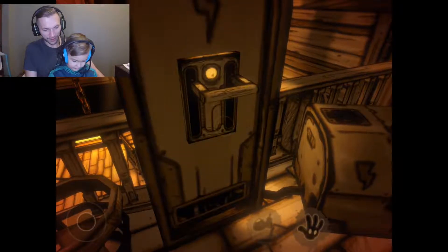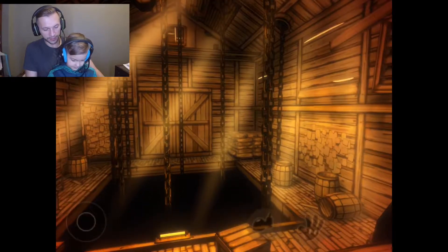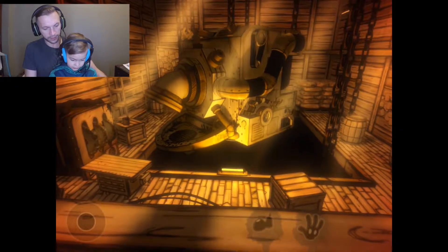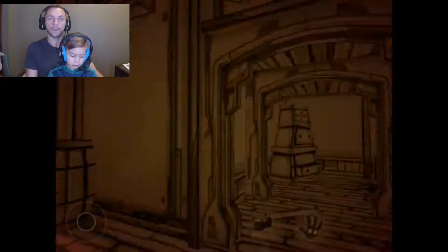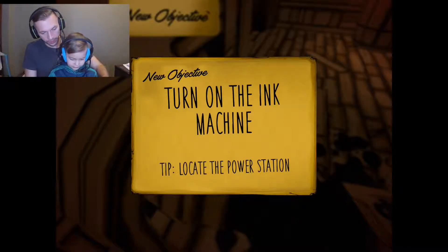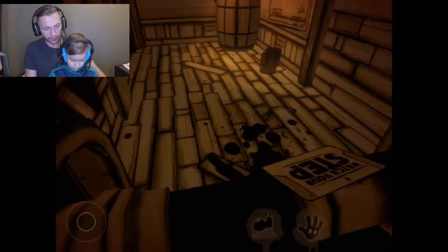Oh yeah, there's a lever. Oh there it goes — oh my gosh, what is that? Oh, that's the ink machine! So what does the ink machine do? Is that what creates like some of the bad guys in this game? It floats down and does stuff, and now we have to find it. New objective — it says turn on the ink machine. Locate the power station.